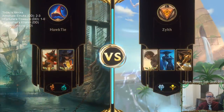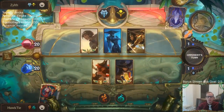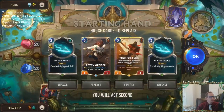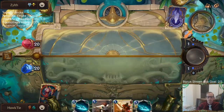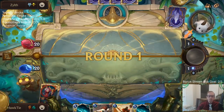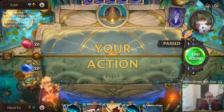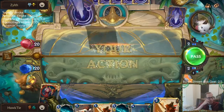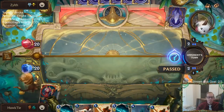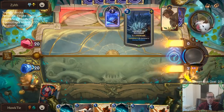Alright, next up — Freljord Shurima with Taliyah, Lissandra, and Sivir. Black Spear does seem very good against Taliyah, Lissandra, and basically Sivir — just gotta figure out how to get rid of Spell Shield first. We can do that.